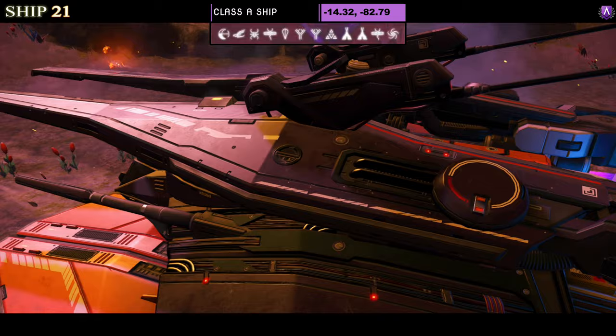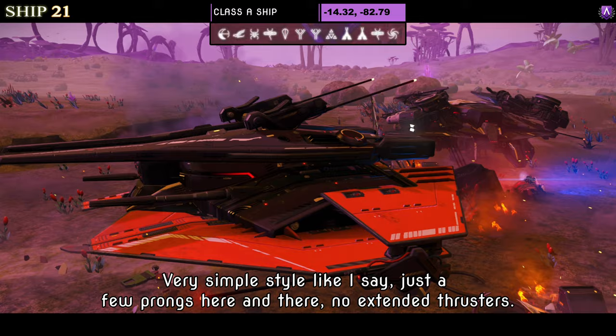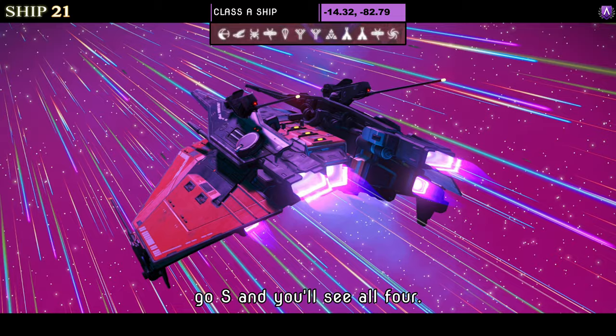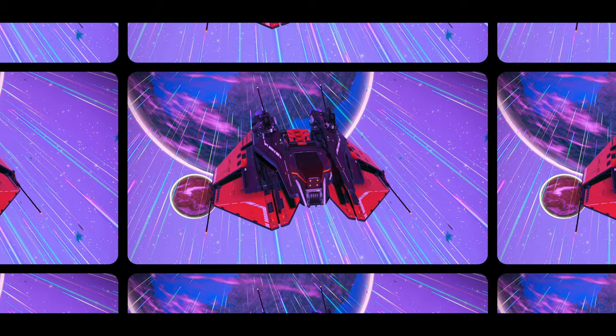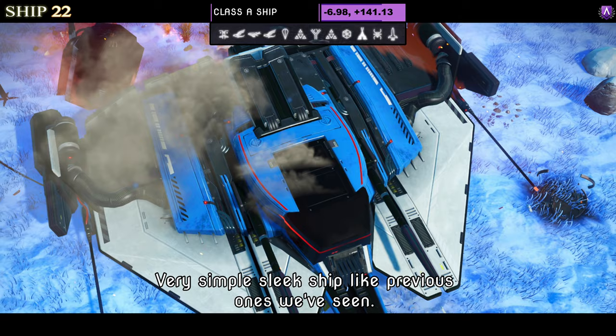Number twenty-one is a Class A ship in red and black — a slim style with extended top out to the front and extended thrusters on the back. Very simple with just a few prongs here and there. Supercharged slots show only two at this point in A class; go S and you'll see all four. In the air the wings dip down and the top splits slightly to the sides — not too much. Not a bad-looking ship.